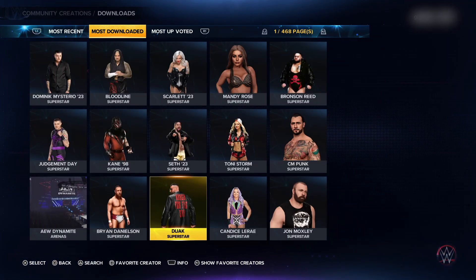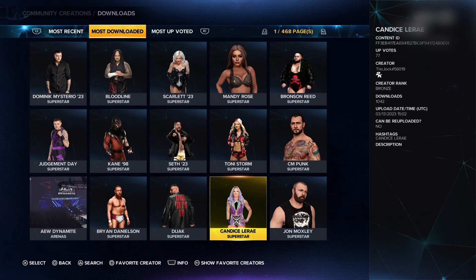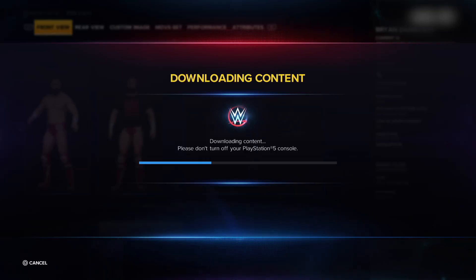You will see some characters pop up. Look for the character you want to download and click on it. Then click on the second option that says download. Then it will say downloading content.